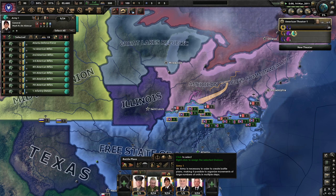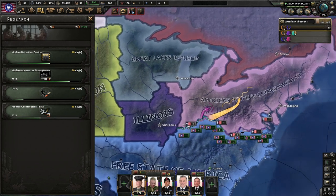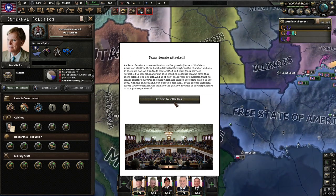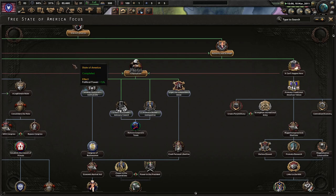We need more guns and maybe more APCs — we're doing a good job training them too. Texas Senate Attacked: as the Texan senators convened to discuss the pressing issue of the latest American election, three bombs detonated throughout the chamber and one of the main halls. As hundreds ran terrified, authorities are indicating that no sitting senator has survived the blast which has shaken the entire nation to the core. Could the pro-remnant forces be the perpetrators for this grotesque attack? It's time to settle this.